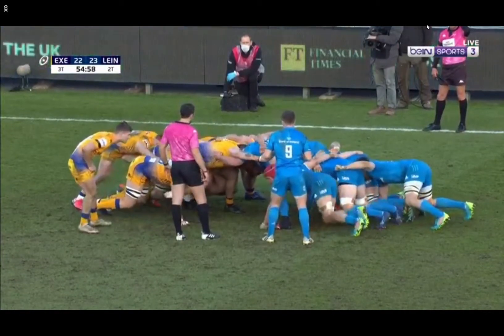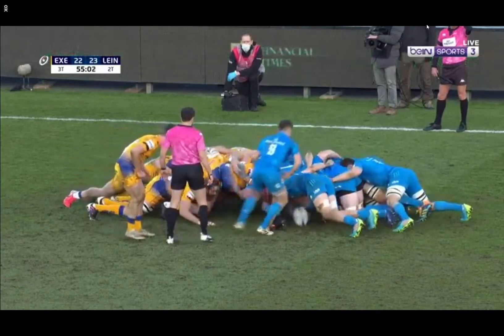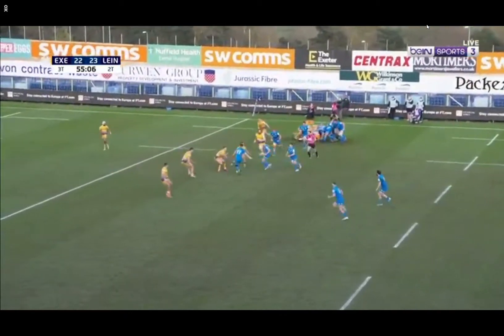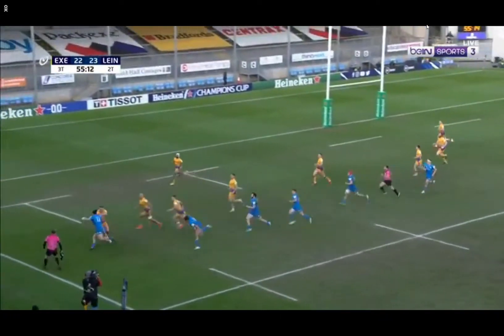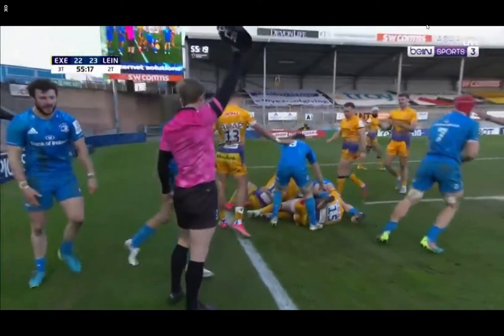Wonder Alley. Leinster look at a two-phase power play, just trying to charge Jordan Larmer into Joe Simmons, and then look for a really quick ruck ball. He's edging into position here, Larmer, and the ball is going in behind him. Henshaw, Keenan, Lowe — Hulk combining with Woodburn to snuff out that threat.